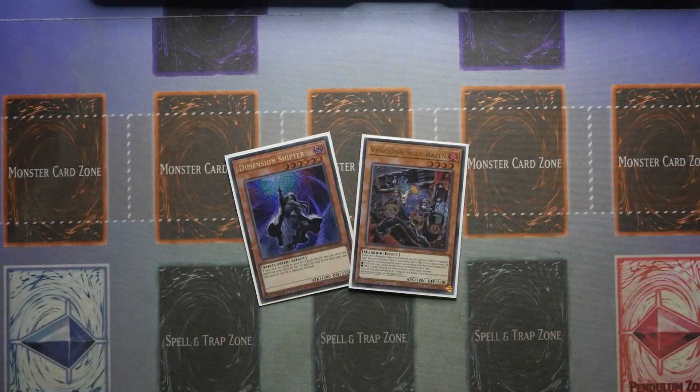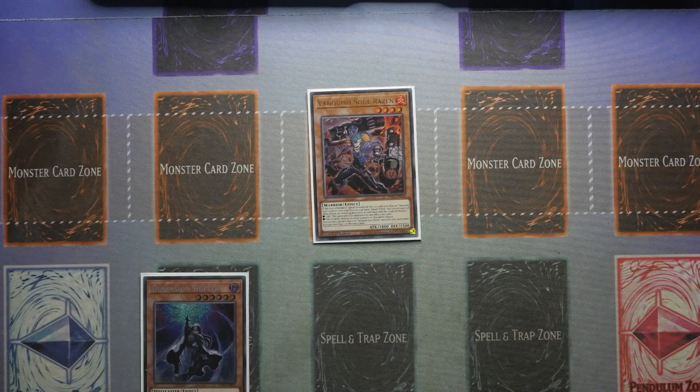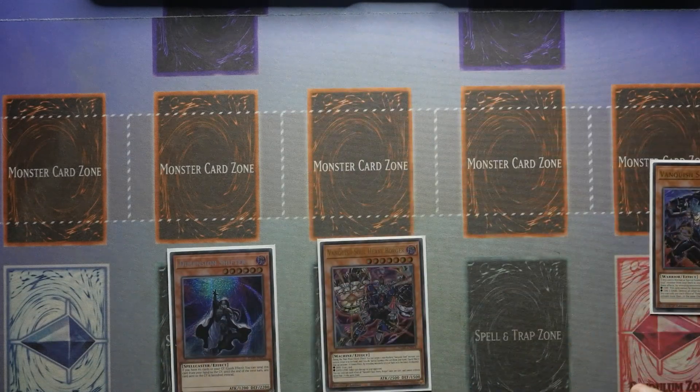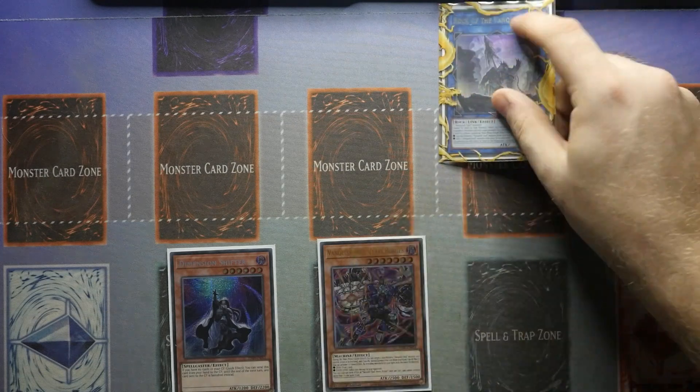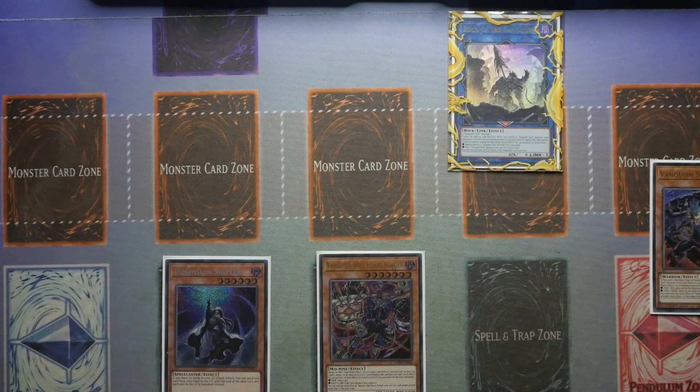So let's go with our first combo: what happens if you open up Shifter and Raisin? This isn't the safest combo, but this is how you can get the most value from it. You're going to start off by normal summoning your Raisin — Raisin's effect triggers to search out your Heavy Borger. You're then going to link your Raisin into Rock of the Vanquish. Now a lot of you are going to say, wait — you've just put a monster in the graveyard, Shifter's completely useless. There is a reason for that, just watch to find out.